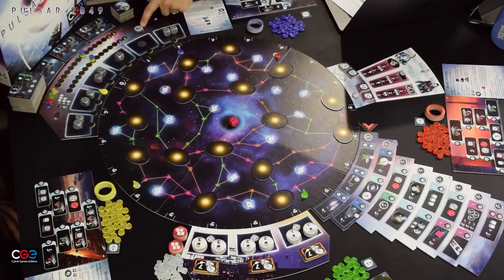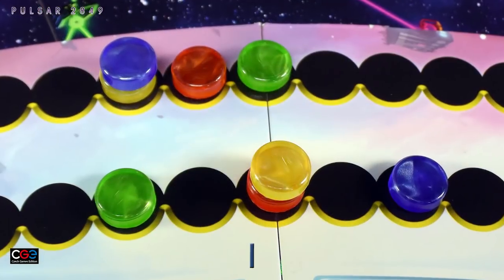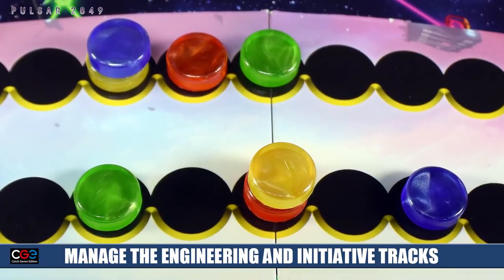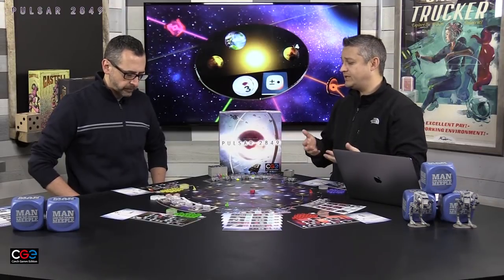You roll these dice and put them into the locations they are allocated. Across the top you'll see two different tracks — this is a very combative area when it comes to positioning. One track determines your turn order within the game, and the other determines how many influence cubes or engineering cubes you could possibly gain at the end of the round.